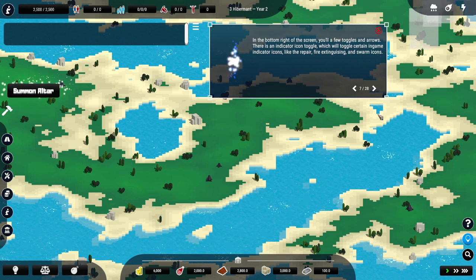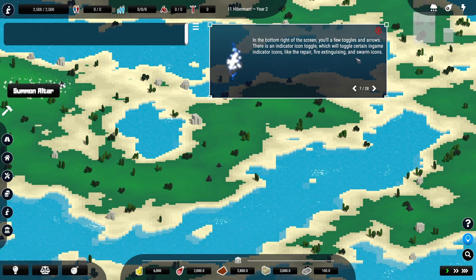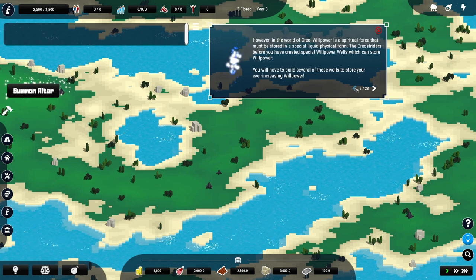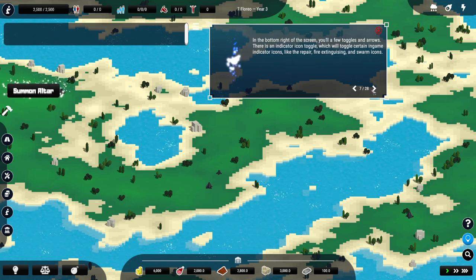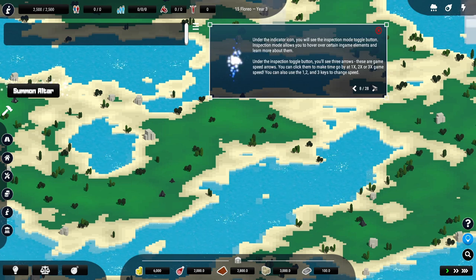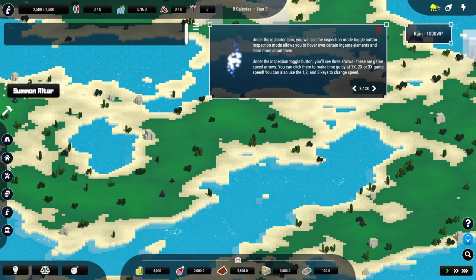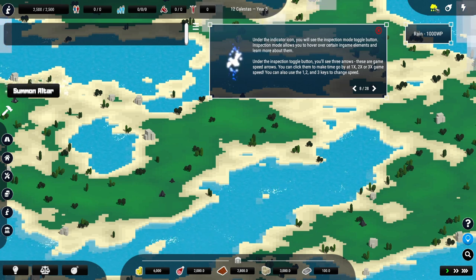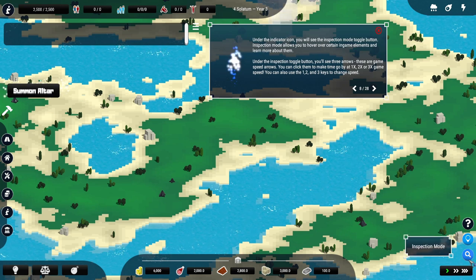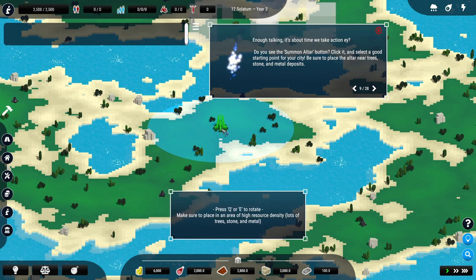You will have to build several of these wells to store your ever-increasing willpower. In the bottom right of the screen you'll have a few toggles and arrows. There is an indicator icon toggle which will toggle certain in-game indicator icons, like the repair, fire extinguish and swarm icons. Another slight mistake - it's actually in the top right. Under the indicator icon you will see the inspection mode toggle button. Summon an altar - okay, we'll put it here.